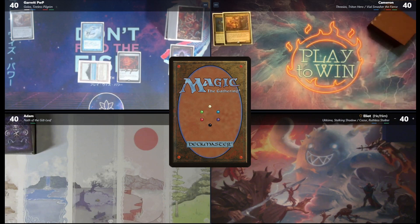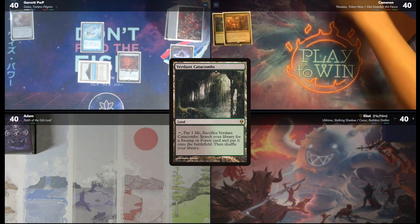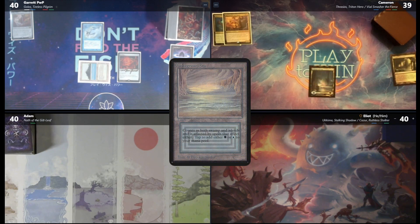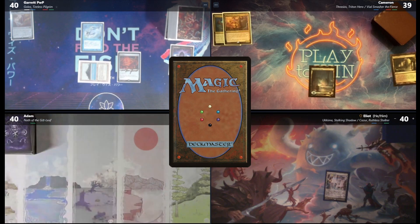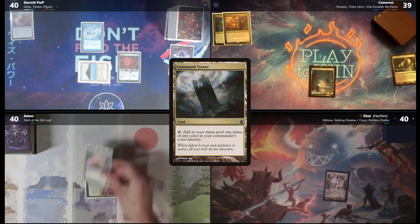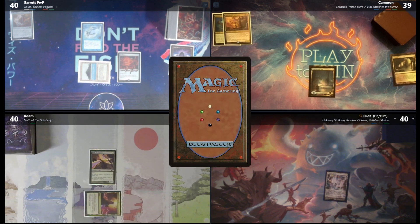I will draw for my turn. We're going to play a Verdant Catacombs, pay a life and fetch out an Underground Sea. Pass the turn. I'll draw for my turn. I don't want to let Garrett draw cards — drawing cards is probably the weakest thing in Magic the Gathering. I'm going to play this Flooded Strand and just pass the turn. I will draw. I'm going to play Command Tower, tap for green, and cast a Birds of Paradise.